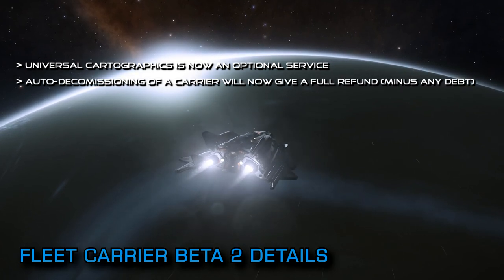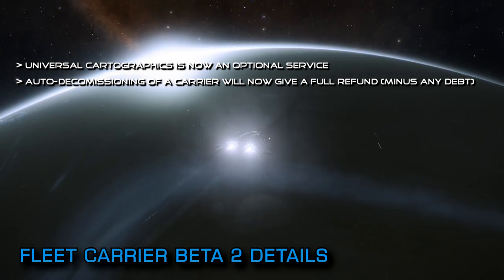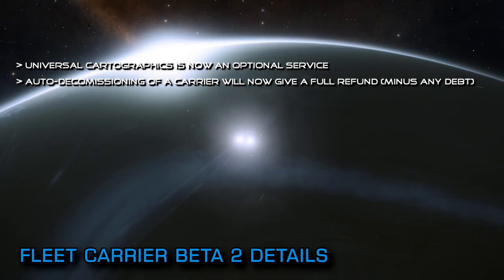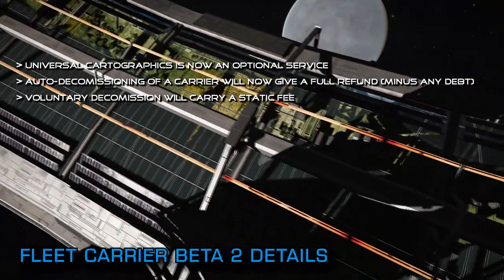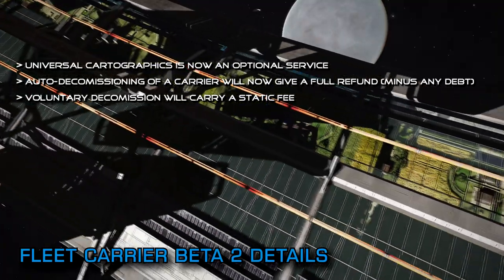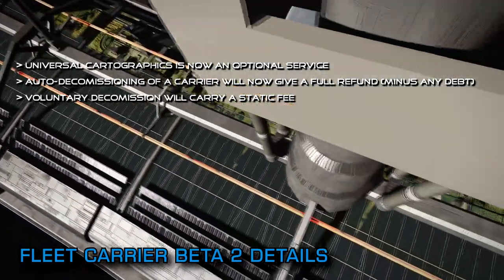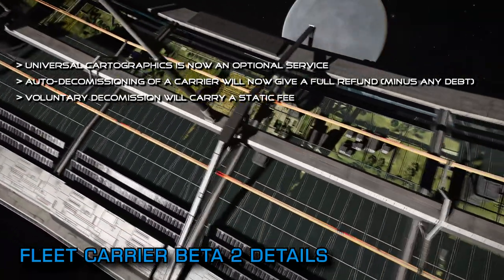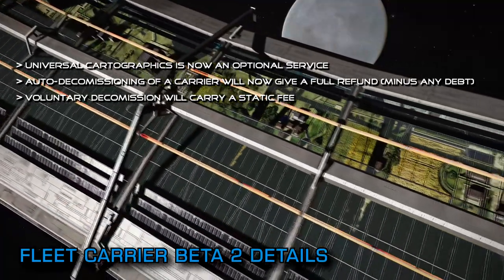Decommissioning a fleet carrier will now refund the full cost of the carrier, with the only reductions to that refund being any unpaid debt from the carrier's upkeep in the case of an automatic decommissioning, or a fixed static fee when the carrier is voluntarily decommissioned. The automated decommission and refund replaces the previously somewhat punitive decommissioning system and should go some way to easing the community's concerns around that particular system. The announcement also includes a brief explanation of why the decommissioning system is necessary in the first place.